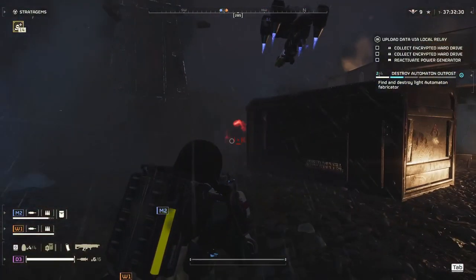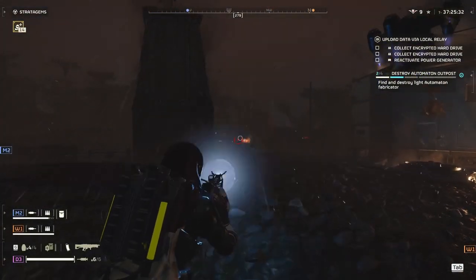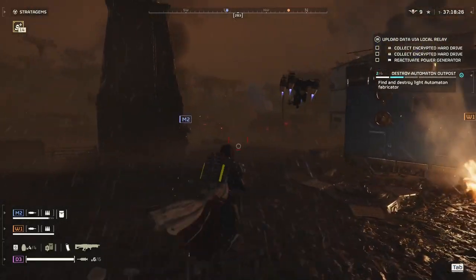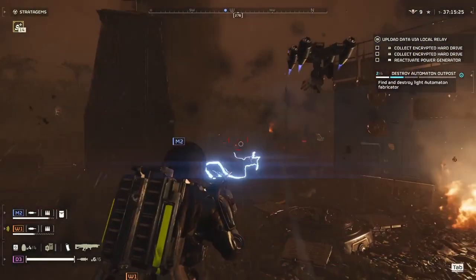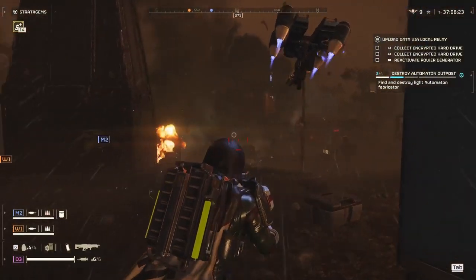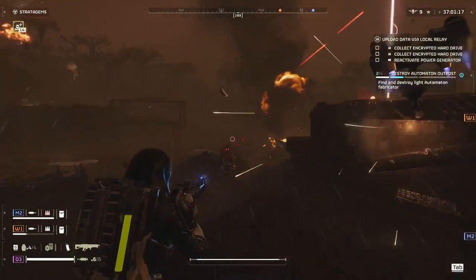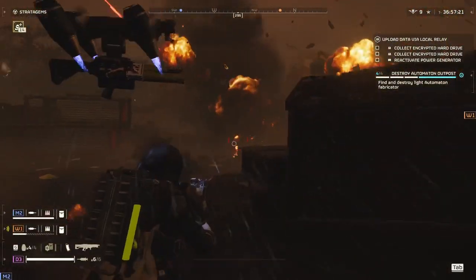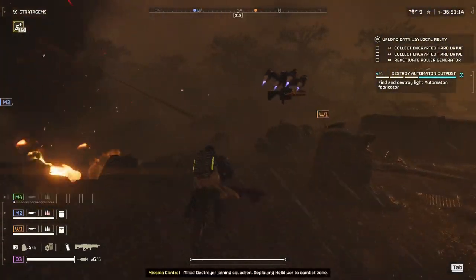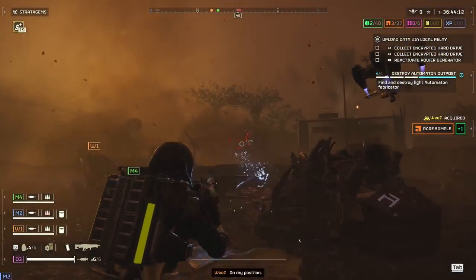The Arc Thrower just negates armor — it goes straight to the health pool, and that is a bonus. But either way, the Railgun does more damage overall. Especially when you go into unsafe mode, you are going to be ripping through heavy enemies. It hands down does better against Hulks. I can't say Bile Titans, because while they're spewing, if you pop them in the jaw, it doesn't matter if it's an Arc Thrower or a Railgun — you can pretty much take it out in one to two shots. But if I'm coming up against a Charger or a Hulk, I'm going to take my chances with a Railgun over the Arc Thrower, any day.